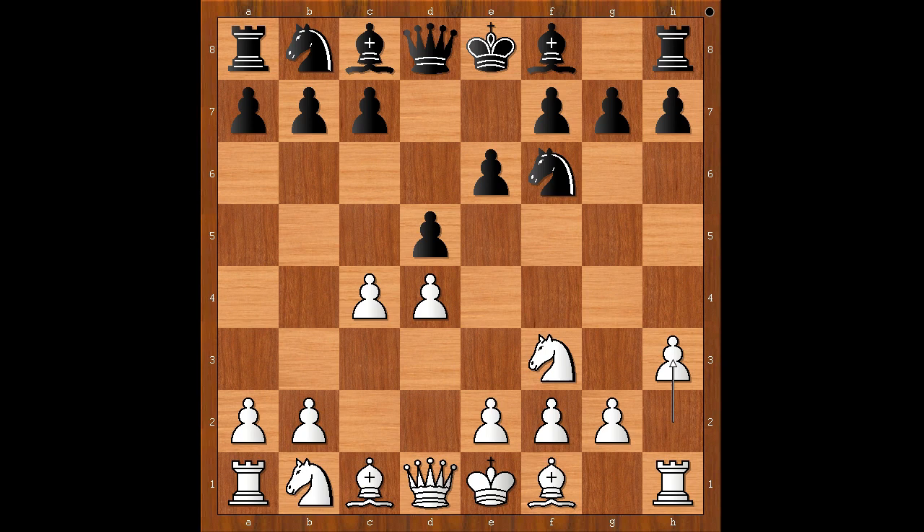d takes on c4, e3 — black to move. Instead of defending the pawn, Nepo played c5, attacking the white center. Bishop takes on c4, a6.